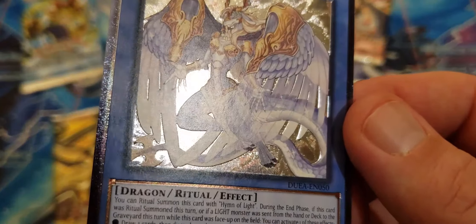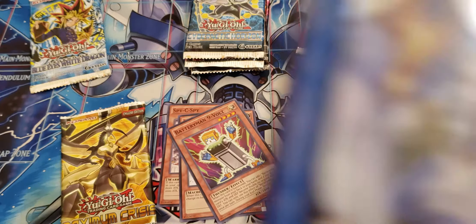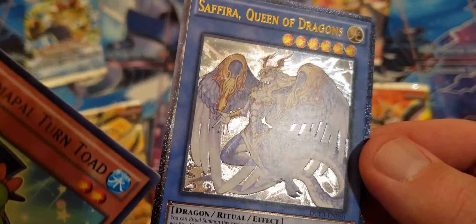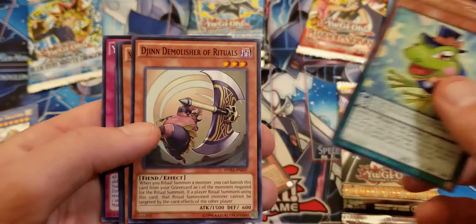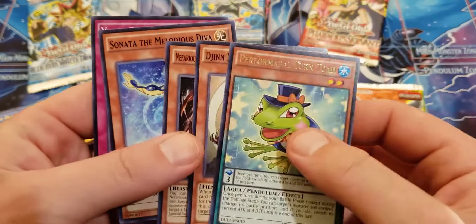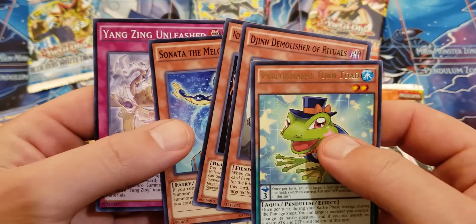Why does that side look funny? Oh, that's weird — it's like not foiled all the way, some of it is just a little bit silver instead of all the way. Anyway, we gotta put this down. Formpale Turntoad, Demolisher of Rituals — the Archfiend card lets you special summon if you've got a spellcaster. Yang Zing Unleashed — man, starting out strong, that is pretty cool.